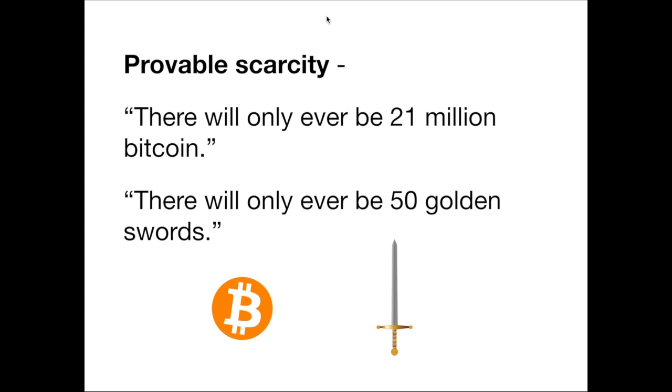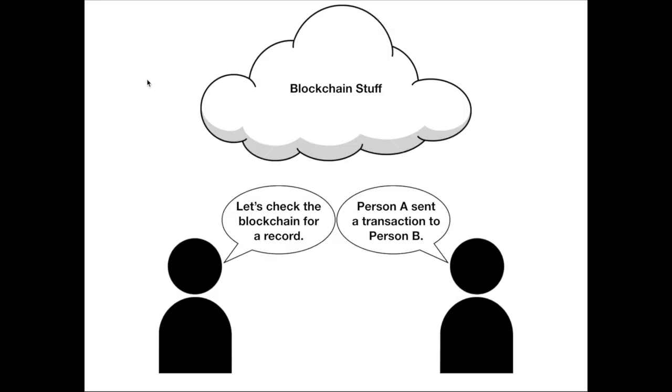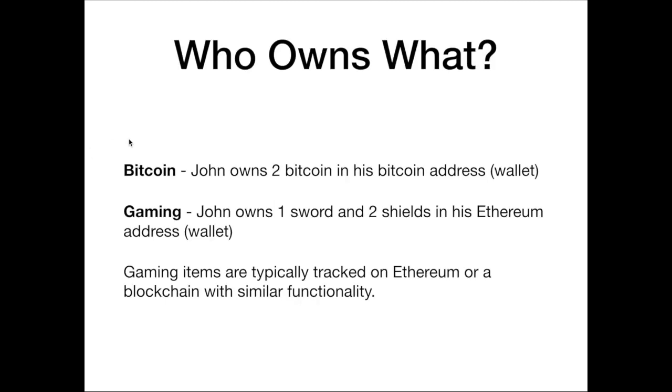Blockchain also allows for provable scarcity. The statement you may have heard before is there will only ever be 21 million Bitcoin, but in the blockchain gaming realm, imagine statements such as 'there will only ever be 50 golden swords.' On the blockchain, there is an immutable ledger recording transactions, things that are happening, and ownership. One person might check the blockchain for a record and find that person A sent a transaction to person B — you're checking the public ledger of transactions to find who owns what, or in the case of Bitcoin, what address holds a certain amount.